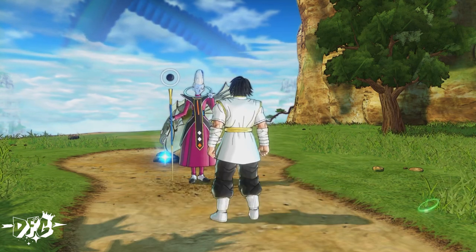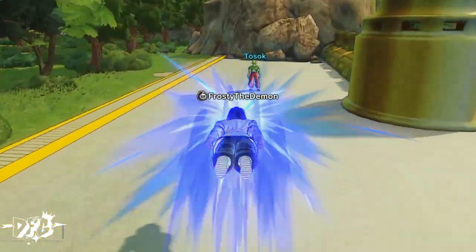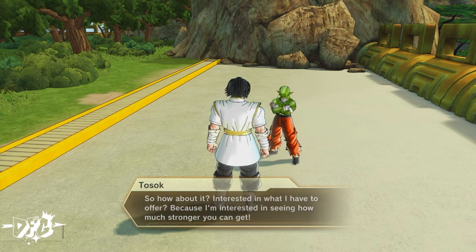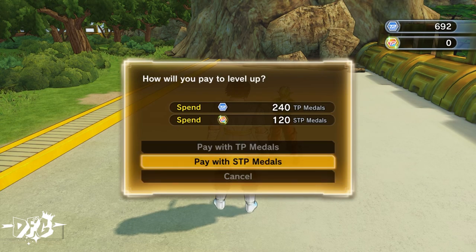After you increase your level cap, you just wanna go all the way to Tosca, or you can upgrade your level by using TP Medals. As you can see, for me to go to level 141 it costs 240 TP Medals, which is kinda crazy, I'm not even gonna lie.